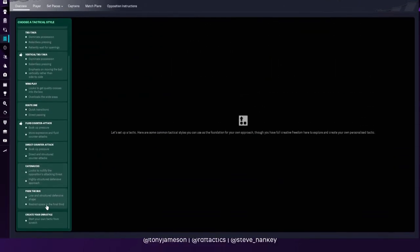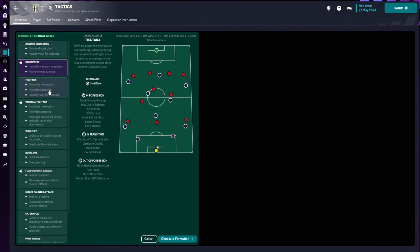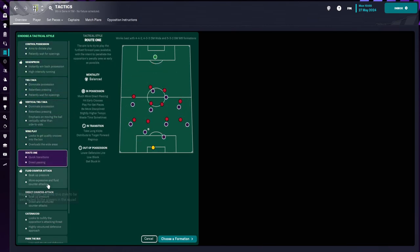Wing Play is for you if you've got pacey wide players. A central player who likes to switch the ball into wider areas can be very handy. You also want a focal point up front — someone decent in the air to aim crosses at. In a 4-4-2, at least one striker should be decent in the air. And for those new to the game, the tactics page has descriptions of each tactical style and a couple of suggested formations to work with.